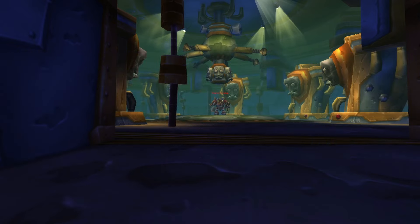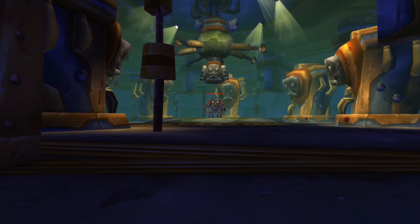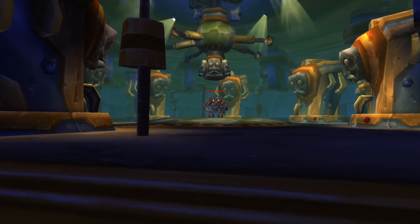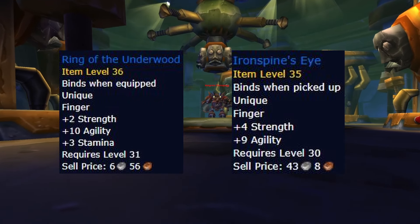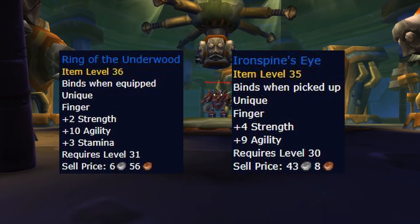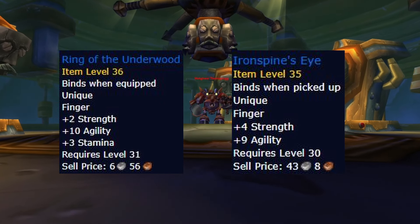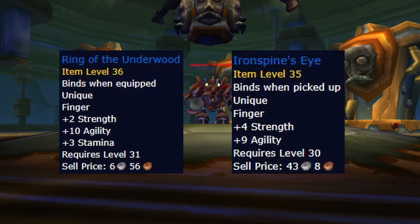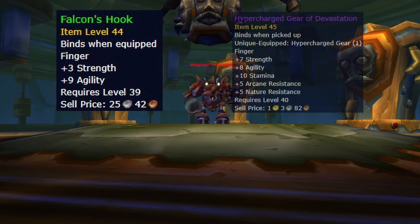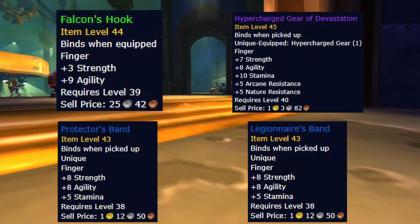Now for the rings. As mentioned at the start of the video, Zulfurac will not be available for Phase 2, so we can forget about Mason's Fraternity Ring. Ring of the Underwood and Ironspine's Eye are the absolute best options, however there are a few really good close alternatives. Ironspine's Eye is a drop from a rare spawn in Scarlet Monastery Graveyard, so you can solo farm this ring. However, with the Ring of the Underwood being a rare BOE, you may want something cheaper or easier. Falcon's Hook, Hypercharged Gear of Devastation, and Protector's Band as Alliance or Legionnaire's Band as Horde are all great options.